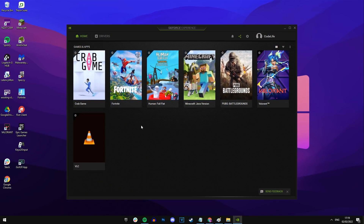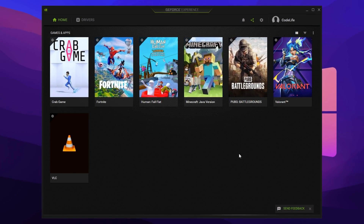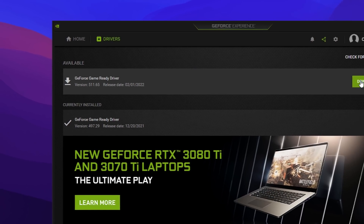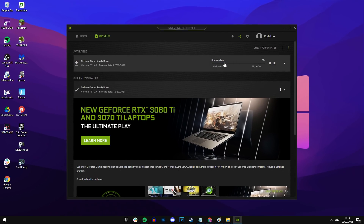Go ahead and open it up. When you get on the homepage, go to the top left corner, click Drivers, and you should see the new GeForce game ready driver right there called version 511.65. You can see it literally just got released yesterday. Click download, and then once it downloads, click install — it's pretty simple.